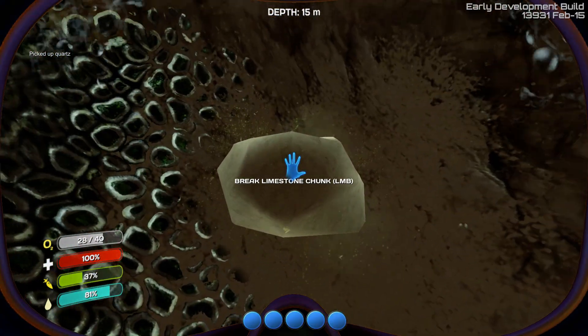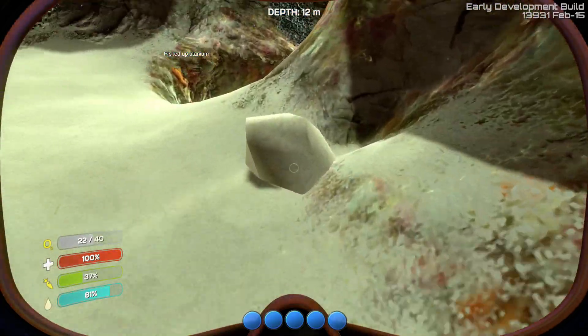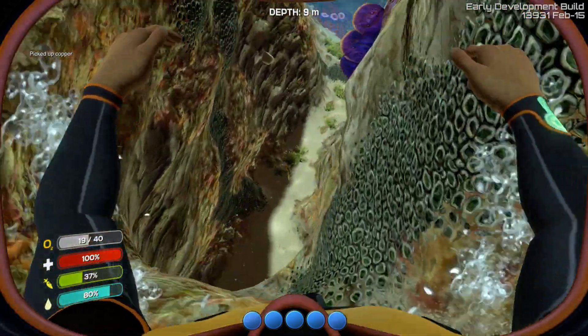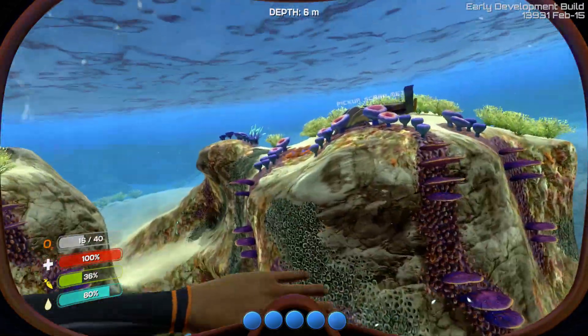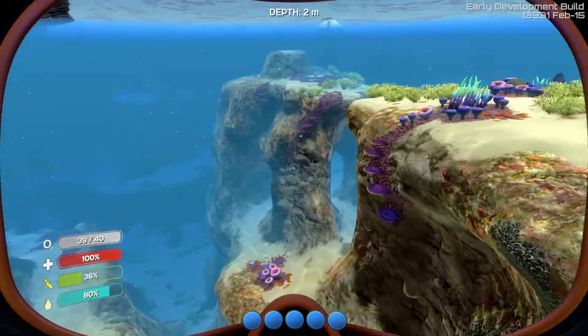The spawn area has been changed quite a bit here. There's another bit of copper - holy smokes, we're getting lucky. There's a bunch of new things we can make with copper wire and all that jazz. But I think the first thing you want to grab is some basic materials and also some scrap metal. I don't want to go too deep right now because I haven't really got much to go deep with.